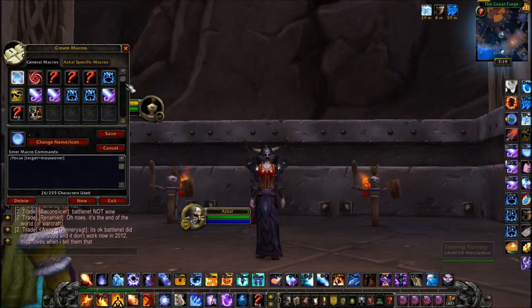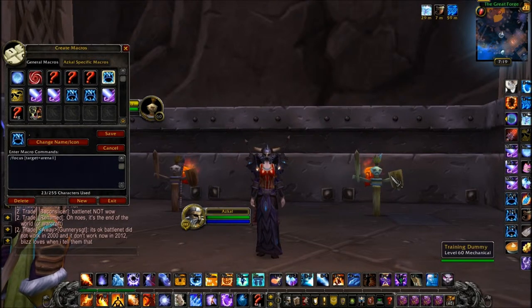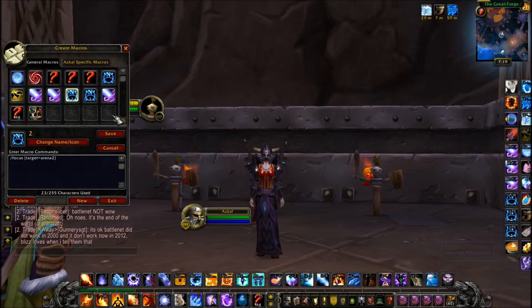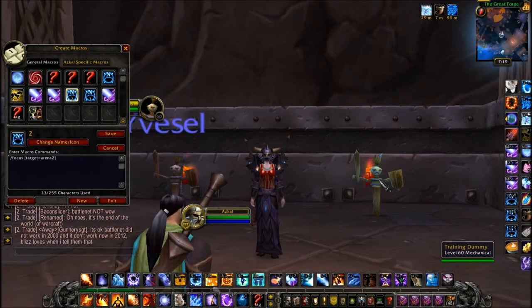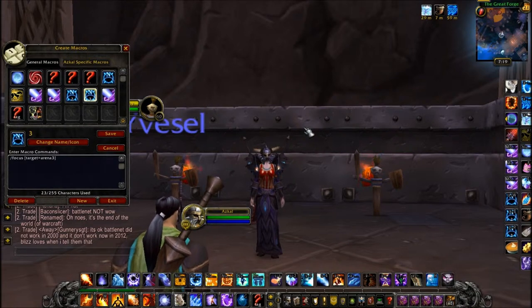You can use that in battlegrounds if you're going two on one. I also have focus target equals arena one, and I have that bound to Alt+W. Those are my main channel spells that I cast. And then I have target equals arena two, and that's Alt+E. And then Alt+R is target equals arena three.